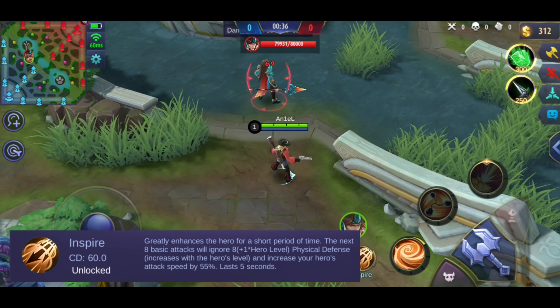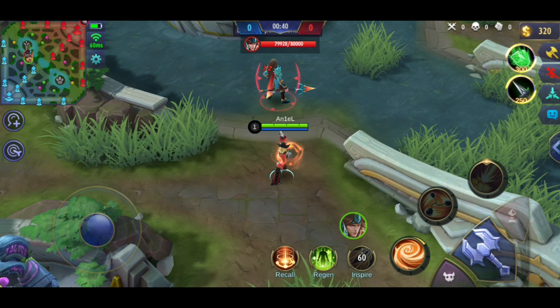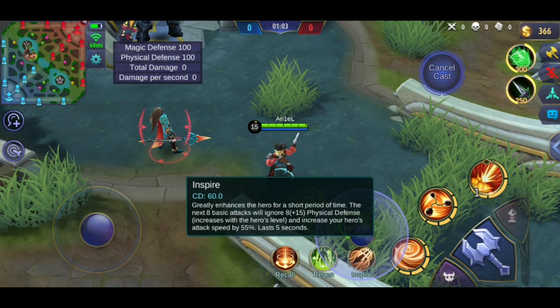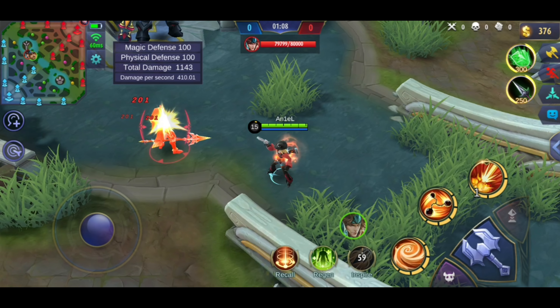Next, this is Inspire. Your attack speed becomes very fast, but only for 8 attacks. It means that you need to land 8 attacks within 5 seconds. If you don't get 8 attacks in 5 seconds, the effect won't trigger. Other than that, you will ignore 8 physical defense of the enemy, so you also get physical penetration. It is higher at every level.